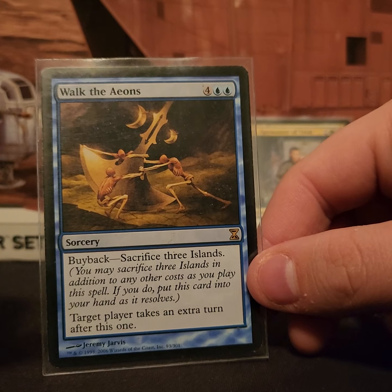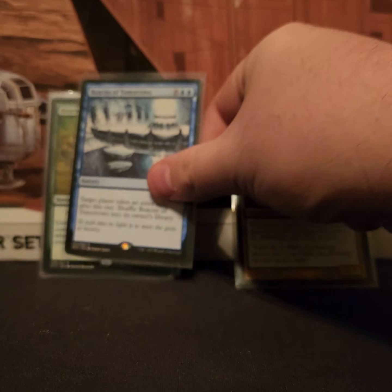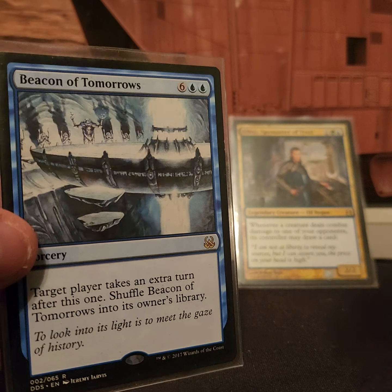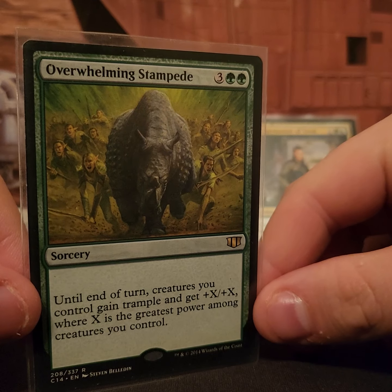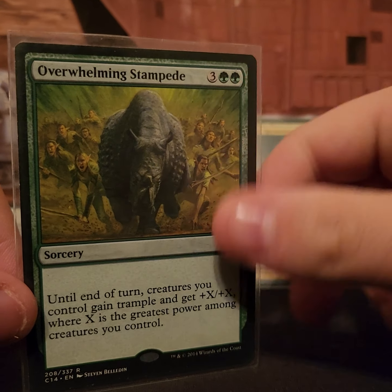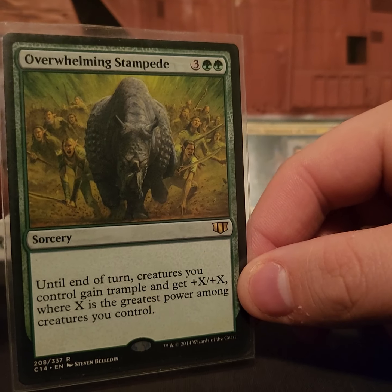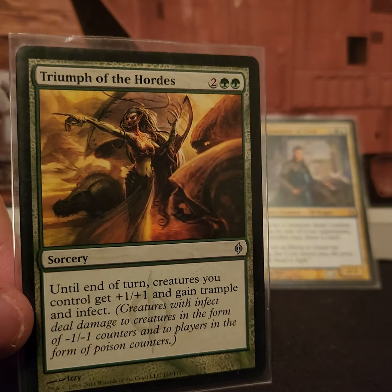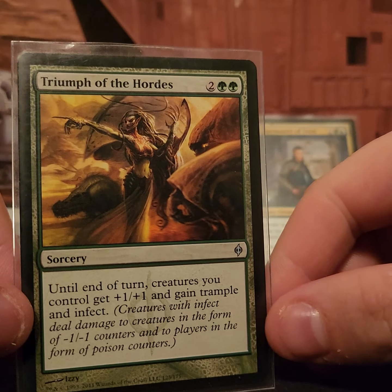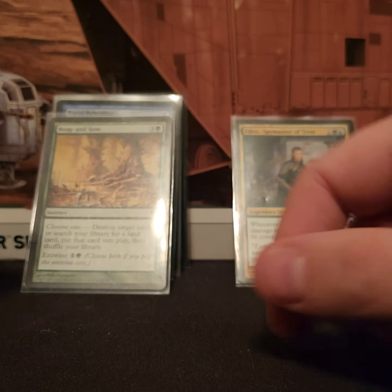We run a couple of recyclable extra-turn cards. Walk the Aeons is one — when you're about to win, sacrificing three islands is no big deal especially when you have infinite mana, letting you take a few extra turns and beat everybody down. Beacon of Tomorrows is nice because it shuffles back into your library. Overwhelming Stampede works great with Immaculate Magistrate — make one creature gigantic then make all your creatures huge and smash into somebody. Triumph of the Hordes gives everything plus one plus one, trample, and infect — you only have to deal ten infect damage for a player to lose.